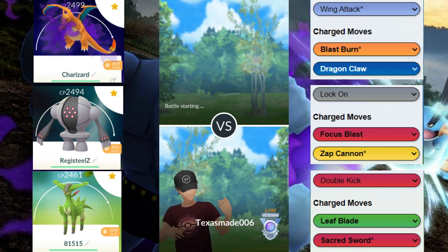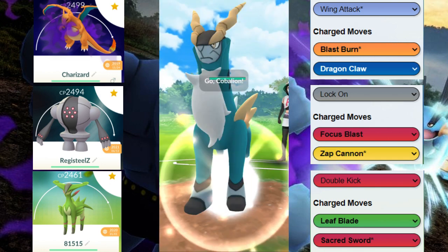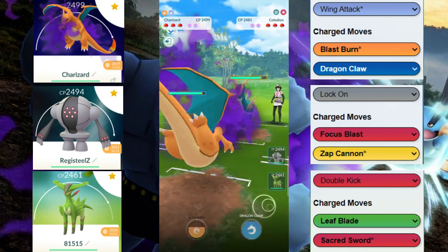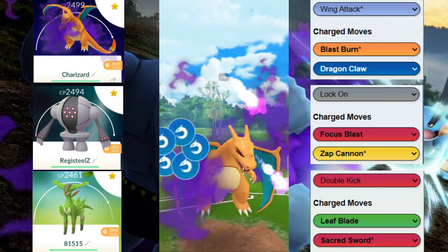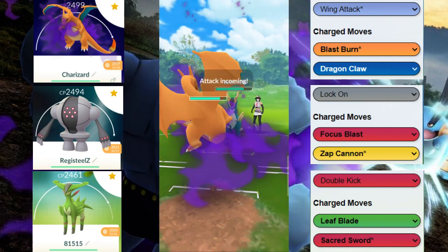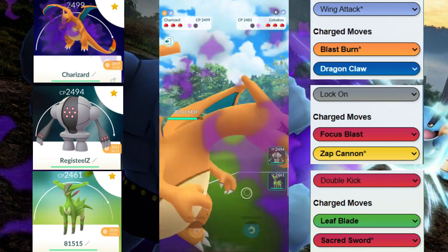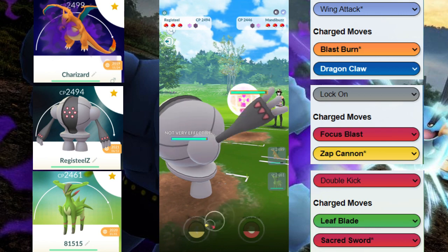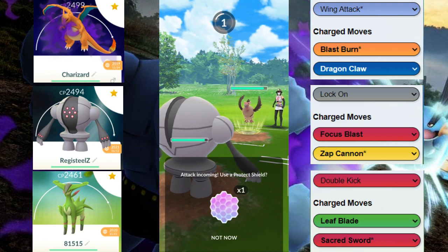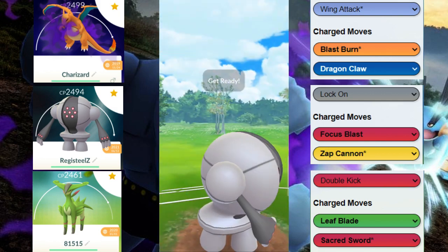Look out for that team — Nidoqueen with double dark types in the back is pretty common. Here we have another big dependent matchup: Cobalion could have Stone Edge but we could potentially have Blast Burn, so it's just a matter of who calls the baits. We actually bait the Stone Edge, which is awesome, and then they switch into Mandibuzz. Luckily we have a counter — our Registeel, our only counter to it.